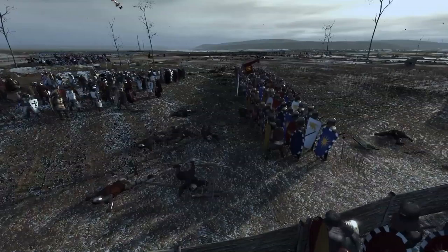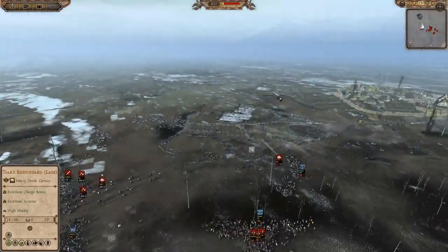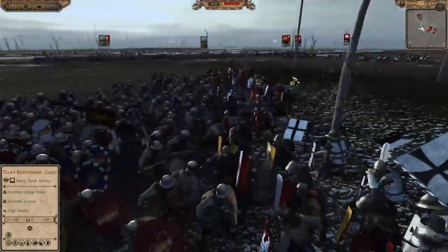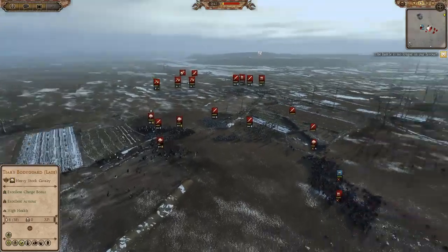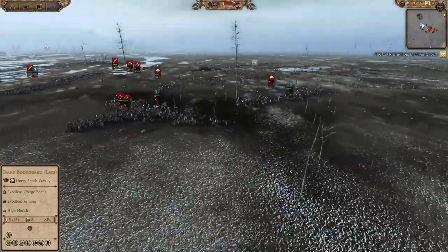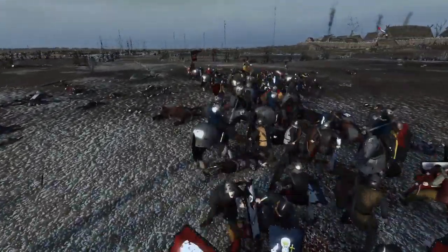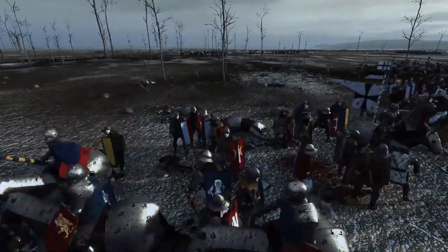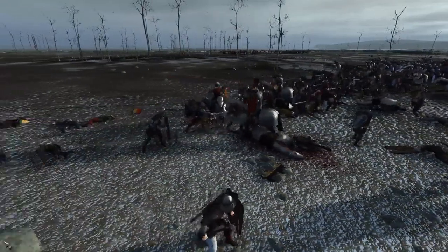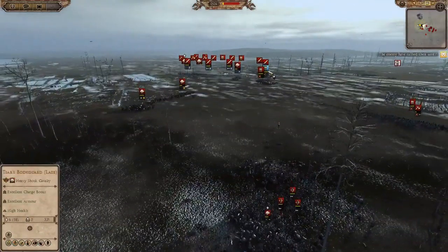So that unfortunately is the battle — basically a poor showing, but it was a cool little 1212 battle. We'll fast forward to the end and just watch as the cavalry run down the poor Pavi's crossbows. If you don't bring Pavi crossbows, I mean, I don't know what you're doing — they seem to be the best solution, apart from Moorish Raiders perhaps. That's impressive they stood that long — and there we go.